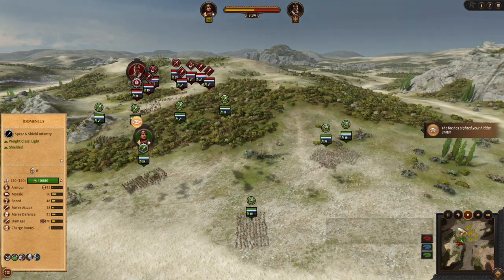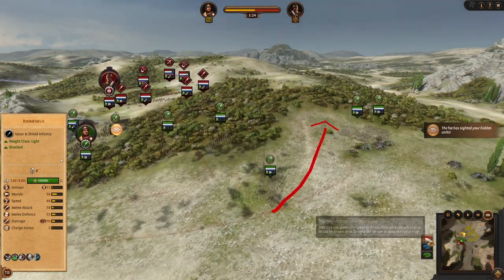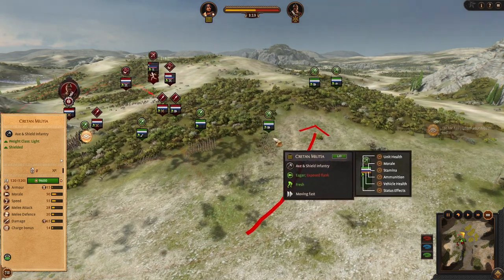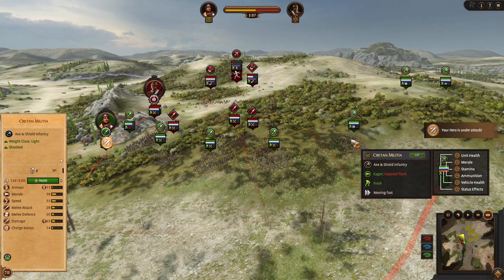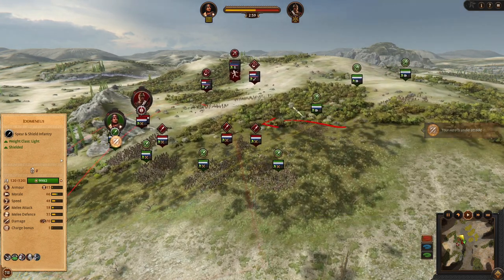And then on the side, we are going to flank around with our light units. Unfortunately, this is the weakest unit available, so we will have to be careful with these units.